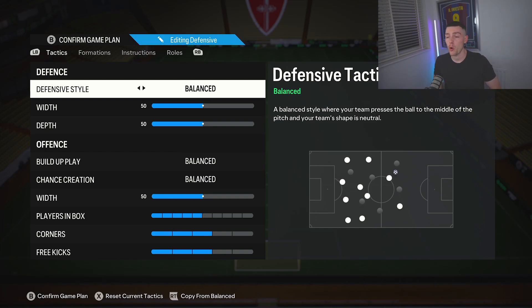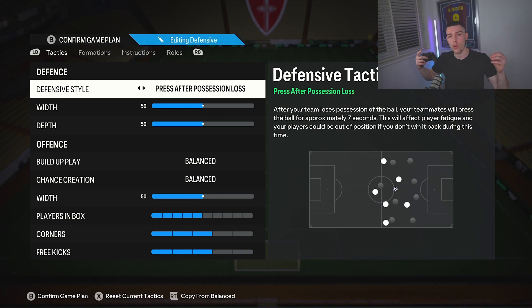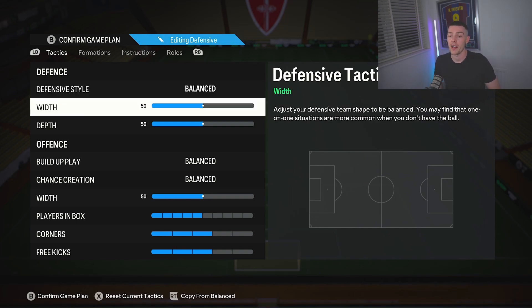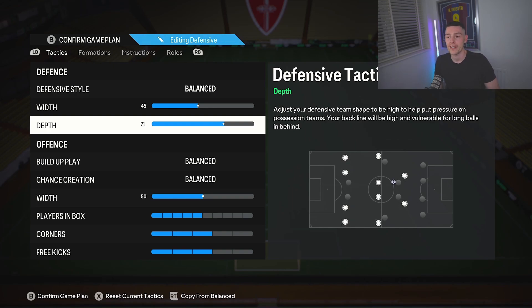Jumping in with the defensive style, we leave this on balance. But last year this was my favorite press formation in the game, just because you've got the four attackers — it lines up against every single four-back perfectly, so you mark them out man for man. Amazing. Even if you just want to put this in at the end of your tactics rotation when you're losing, I recommend that. If you're using it regularly, start it balanced on defensive style then switch to press on possession loss. We play 45 depth, and we are playing 71 — the dreaded 71.